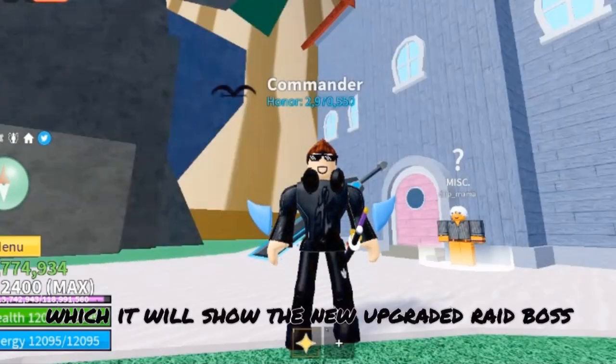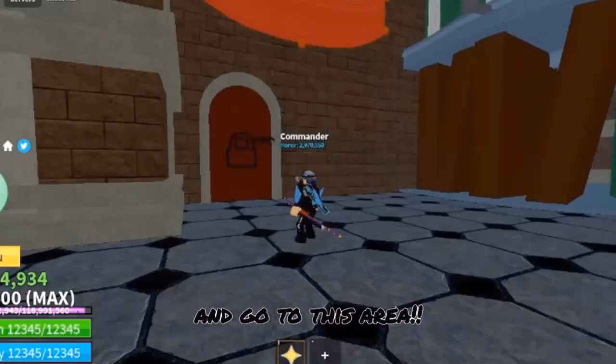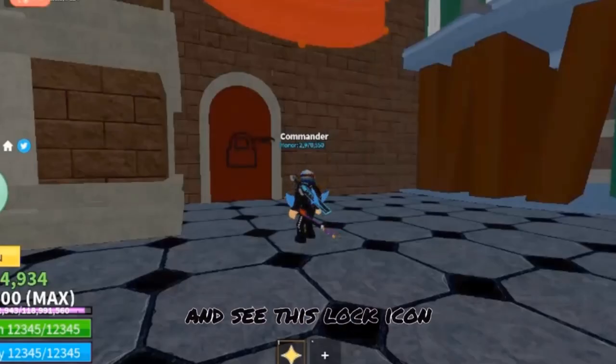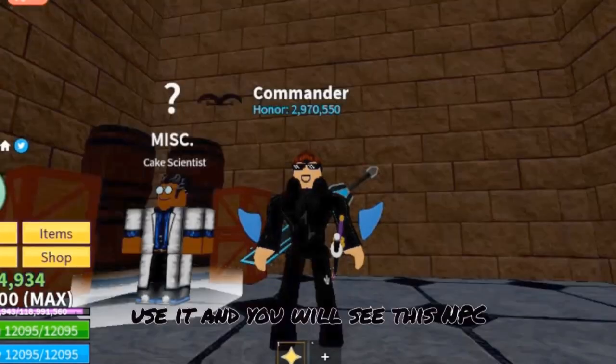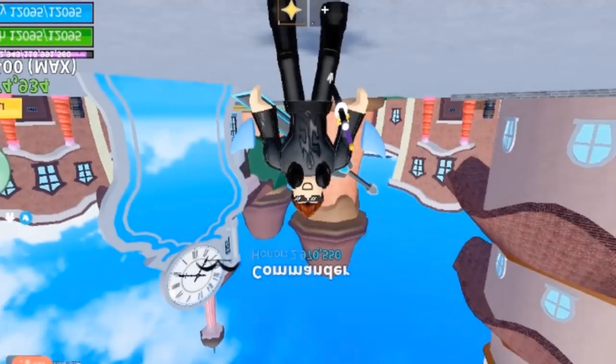This will show the new upgraded raid boss. Once you kill the raid boss, you should receive a key. Go to this area and look for this lock icon, use it and you will see this NPC — this allows you to have access to buy the Do raid chip. That is pretty much all.